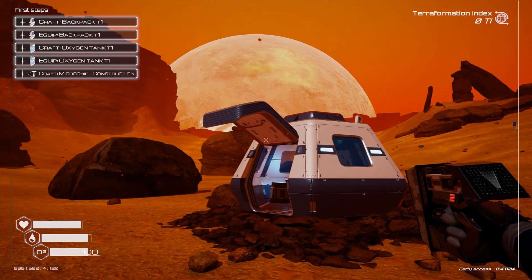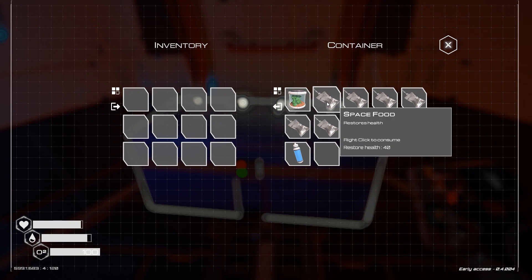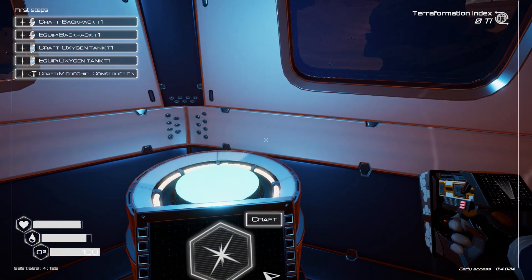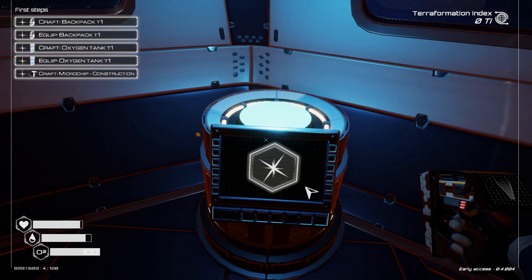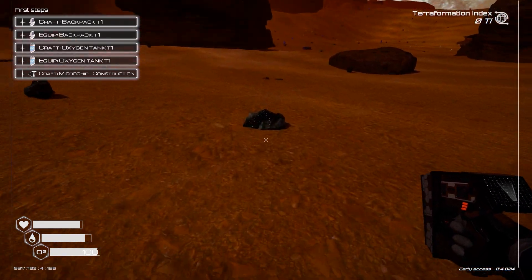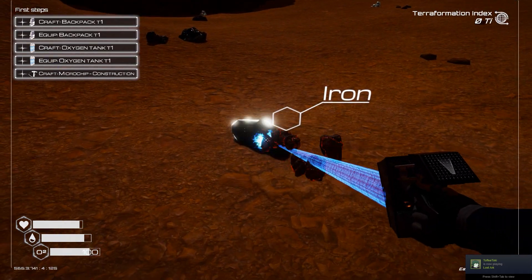Let's start with the first steps. This is the storage you get when you start the game. Let's equip some stuff — food, oxygen, and water. One of each in case we're close to dying. This is the crafting table — like every survival game you craft everything here. There's also a build menu on Q, but we need the microchip first. Let's craft the backpack — we need iron. Iron is an item you'll need a lot in this game, so if you get the chance, stock up. Two iron and there we go.